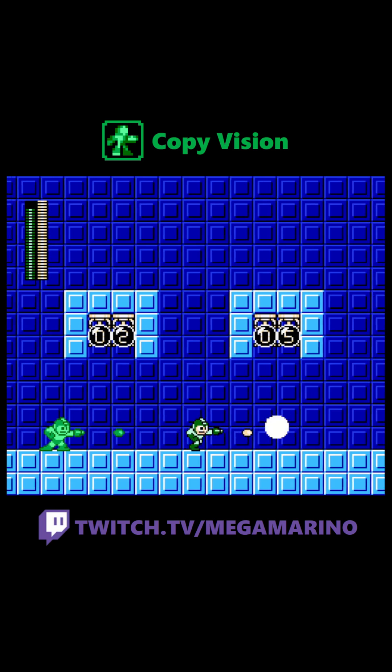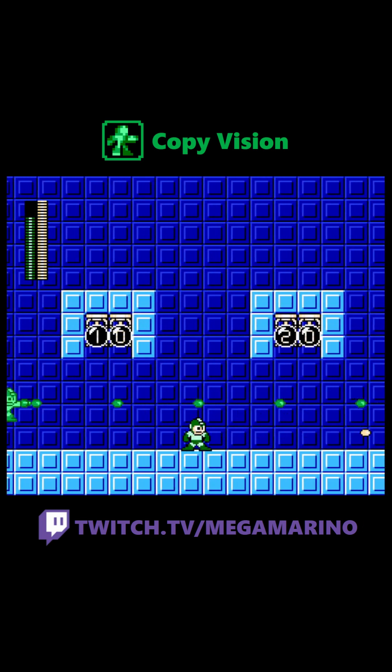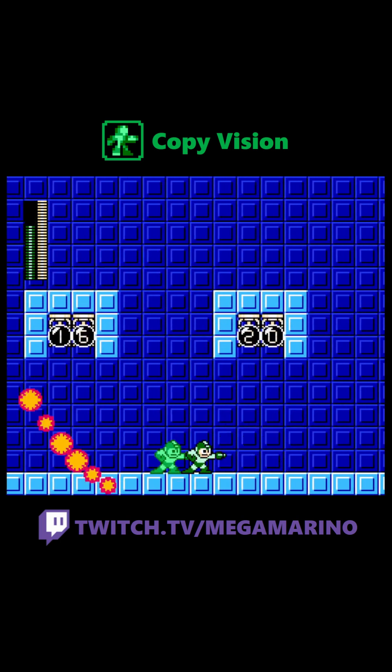Against enemies, Copy Vision can be pretty good. You just whip out your clone and run with it — you can shoot with it too, which means you're doing 3 damage with every 2 bullets, so you just decimate things in your path. Just whip out your clone and walk forward and shoot with it.